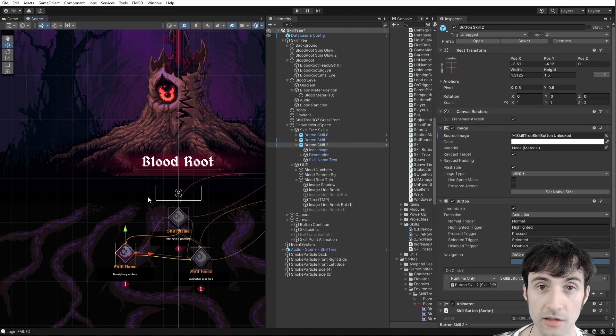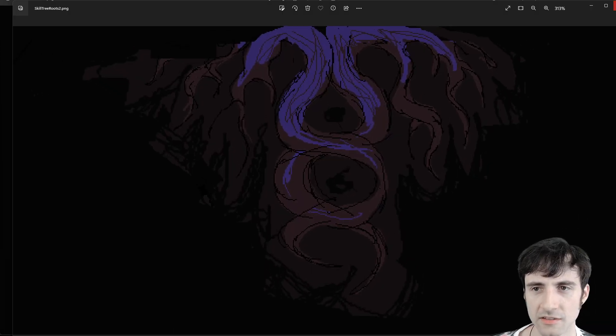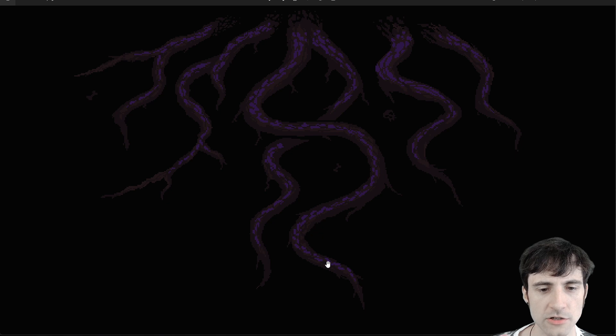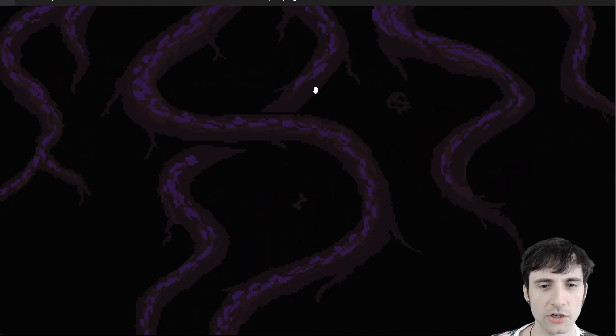I worked on the skill tree roots. Here was a concept I liked — sort of having a helix — and I tried to make it look a bit more natural but kept a wavy look. Originally I wanted the roots very jagged and exactly like roots, however the helix shape gave me the idea to make it look more organic. It almost looks like tentacles, and I like that because it makes them look a little off-putting, more alive, more like a creature.